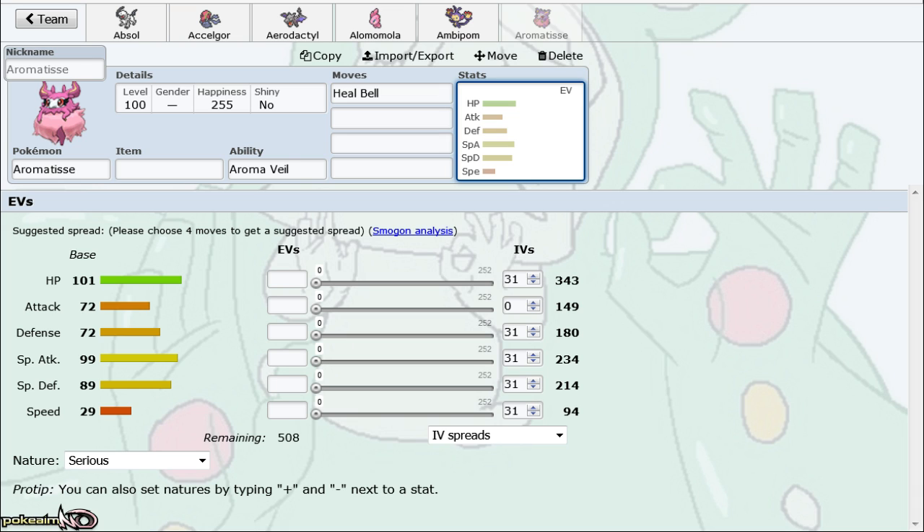The one thing I'll say — this is something I've said for a while now about Aromatisse — its ultimate downfall is simply this: do you heal Aromatisse or do you heal a teammate? Odds are you're never going to be able to do both because of the offensive pressure the tier has. Back in XY, the main Grass and Electric types that beat Alomomola — things like Heliolisk and Whimsicott — could not beat Aromatisse. Now you have Magneton and Venusaur as the top Pokemon that pressure Aromatisse, and they have secondary STABs to beat Aromatisse with as well.